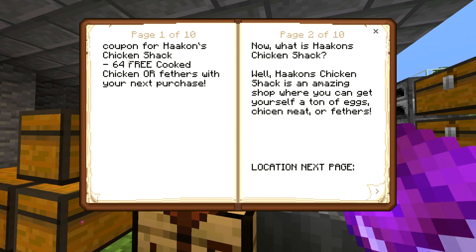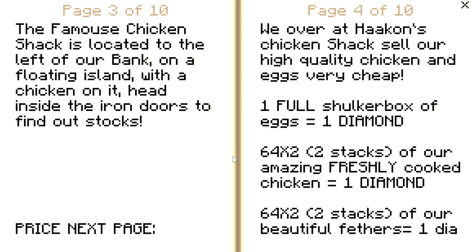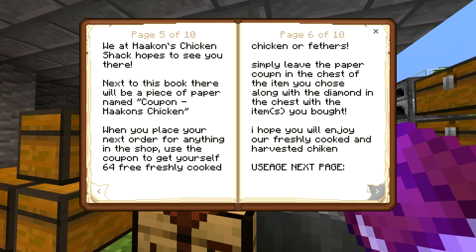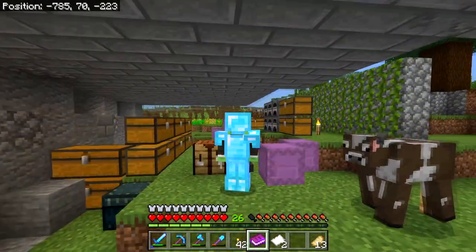So in this book we have a coupon for Hawkins Chicken Shack — 64 free cooked chicken or feathers with your next purchase. What is Hawkins Chicken Shack? Well, it's an amazing shop where you can get yourself tons of eggs, chicken meat, or feathers. Location — next page — the famous chicken shack, located to the left of our bank on a floating island with a chicken on it. Head inside the iron doors to find our stock. Prices: two stacks of feathers — one diamond; two stacks of chicken — one diamond; one full shulker box of eggs — one diamond. Then there's a section on how to use the coupon.